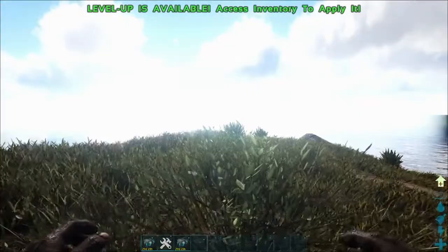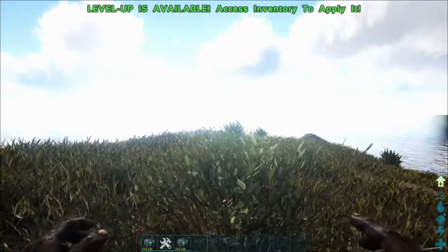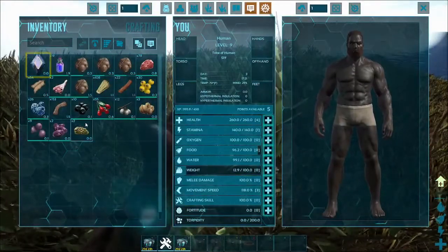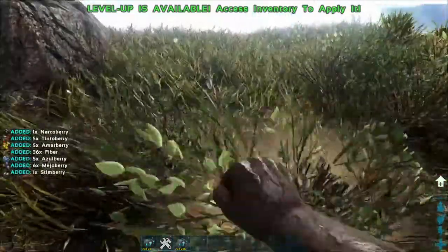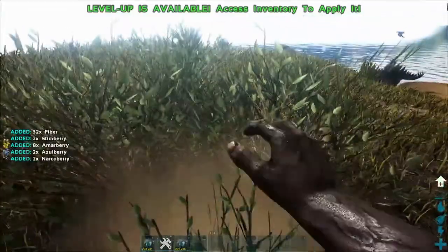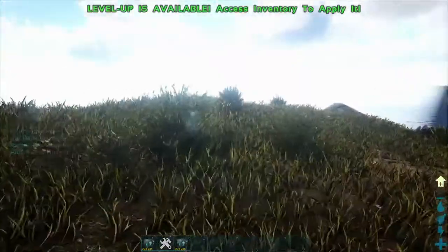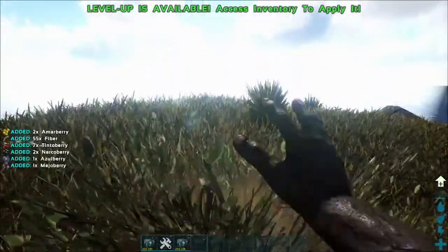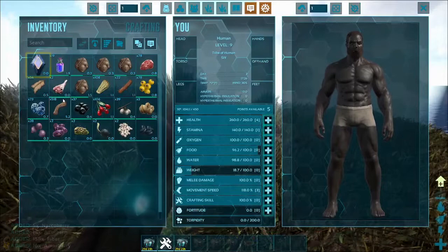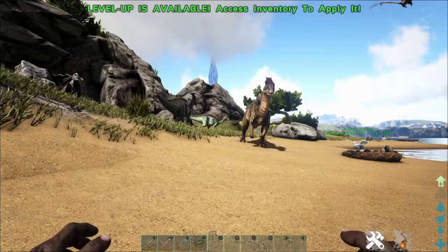In our number six slot we have Ultra Stacks. What this mod does is increase the limit of your stacks — I think you can get up to five thousand in a stack. It also decreases the weight of things a lot. As you can see here as I collect fiber, I now have a stack of fiber up to 500.